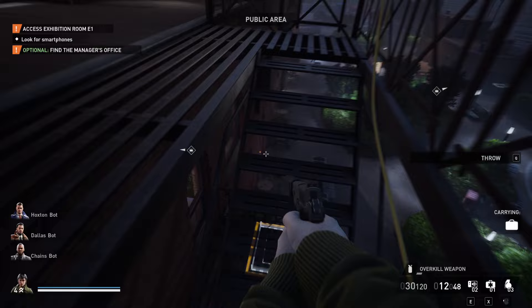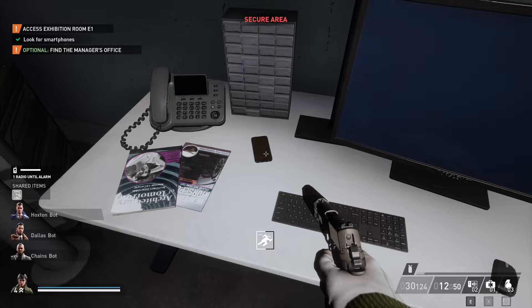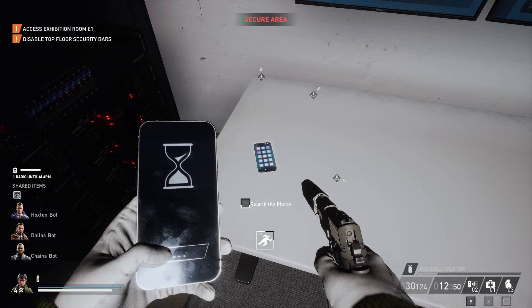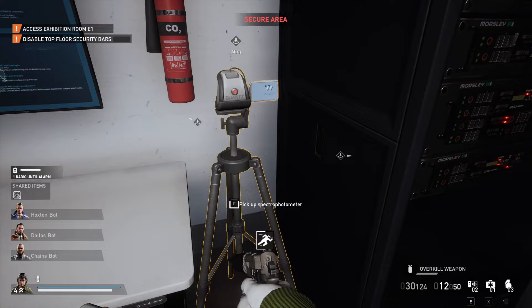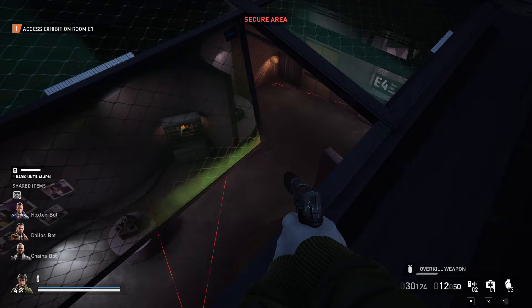Once you find the security room, get in there and take out the guard. Look for a phone too — you should look for a phone every time you're in one of these rooms because you need three to open the downstairs exhibits. The second floor exhibits can actually all be opened from the roof so you don't need phones for them. Other rooms you'll need to open are the manager's office to get the flash drive and the server room to get the scanner. I like to open these rooms up as soon as I can whenever the coast is clear.